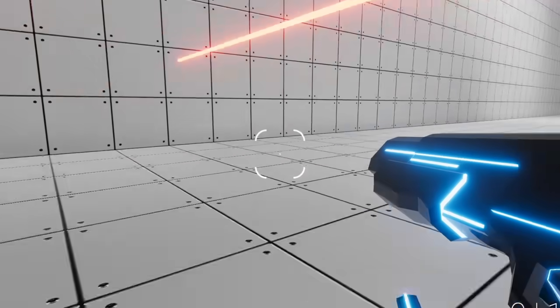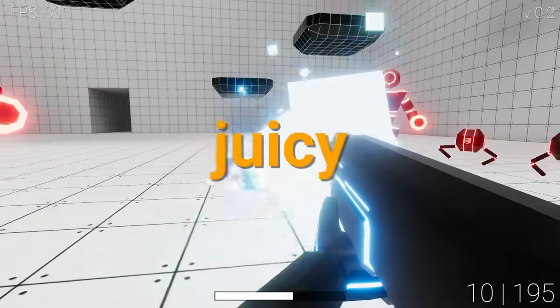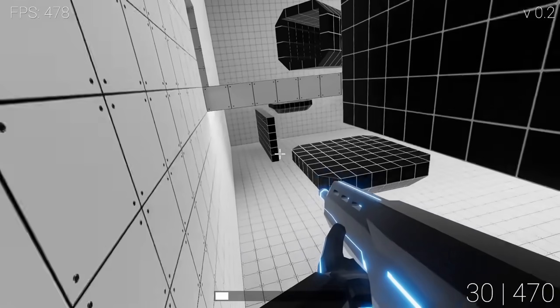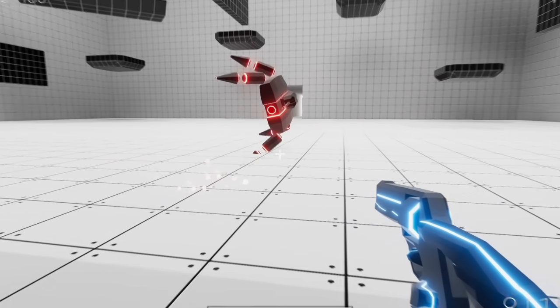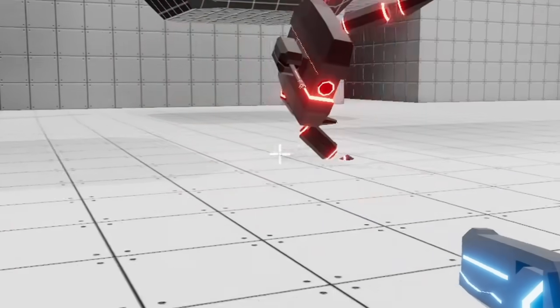And boy do we have some interesting things. So in today's mess of a devlog we're going to be going over a lot of very juicy new additions to the game. We've got new enemies, new weapons, new mechanics, and so many new bugs. I mean features — intentional features that I added intentionally on purpose of course. Let's just get to it.